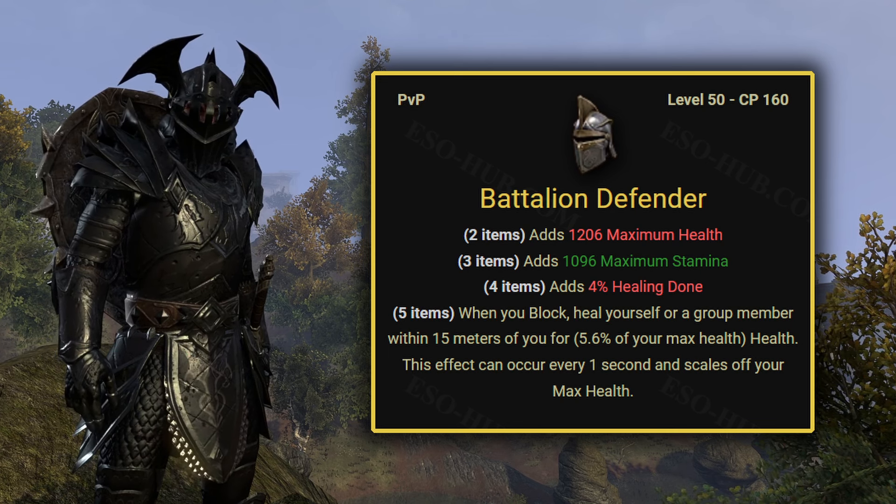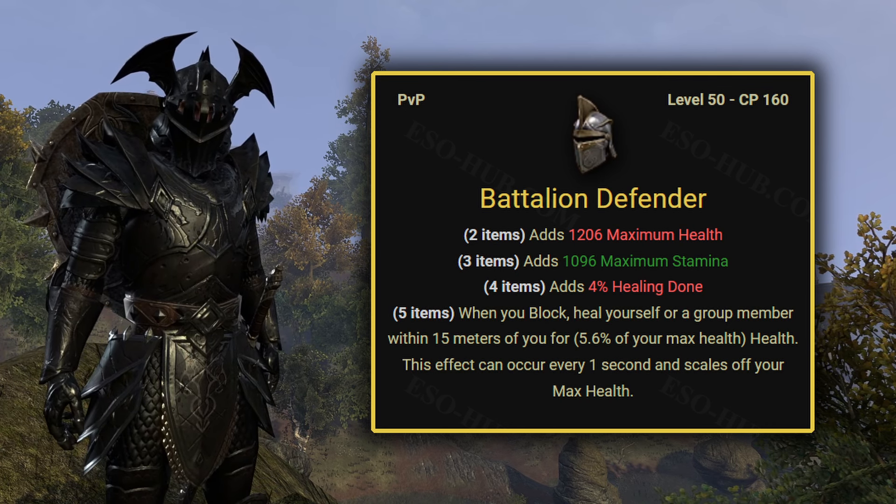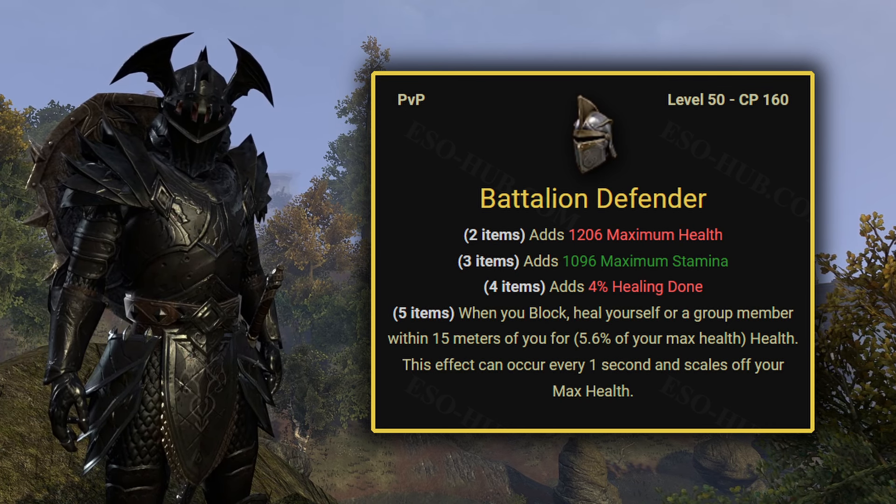Battalion Defender is a set that causes you to heal yourself or a group member within 50 meters for 5.6% of your max health, up to once every 1 second.